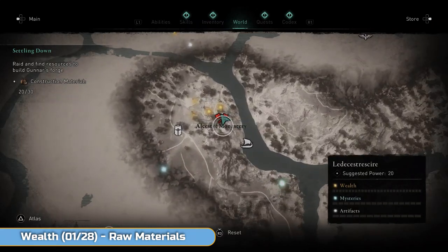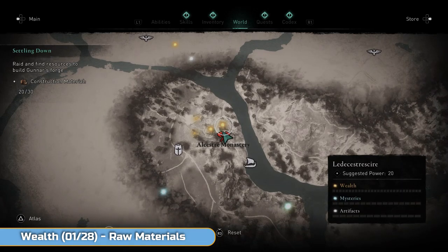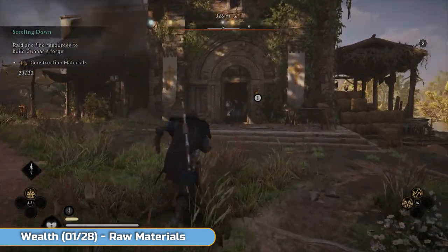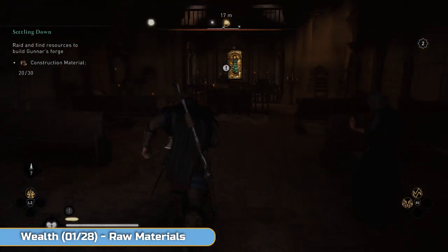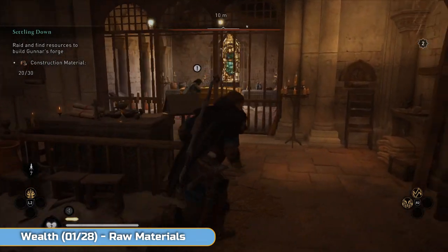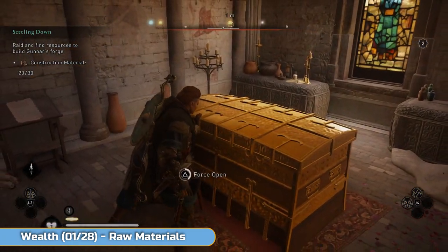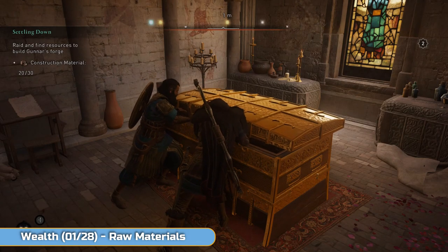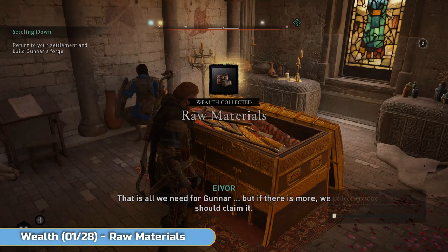One of the wealths is obtained during the story when you first get to England — you'll automatically do a raid during the story mission and have to go in and open a chest. This one you can't miss, so I'll just put it in here for completion's sake. There are 28 wealth, 16 mystery and 13 artifact in Leicestershire — a lot to find, and this isn't even the biggest area by numbers.